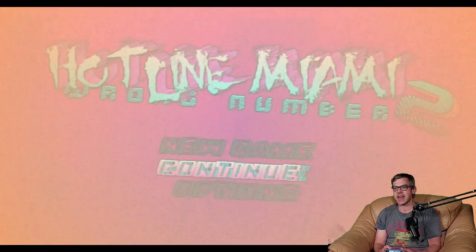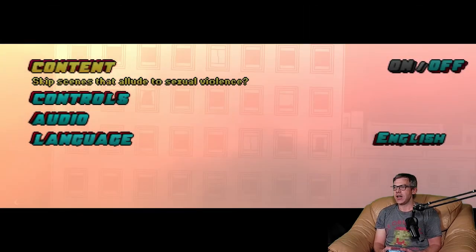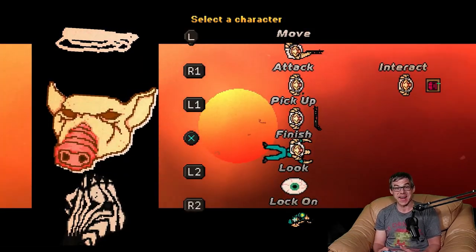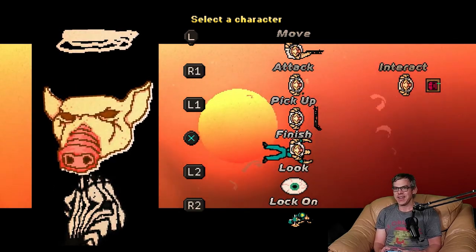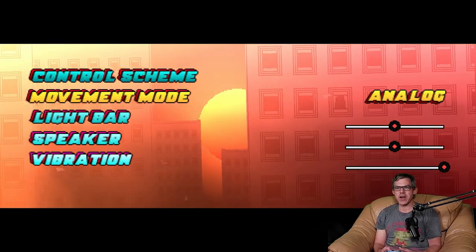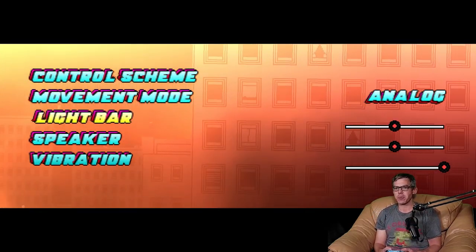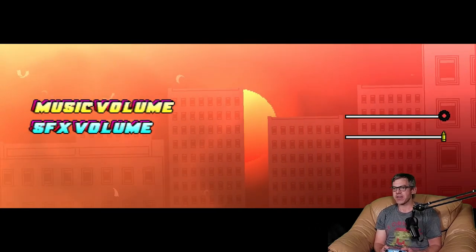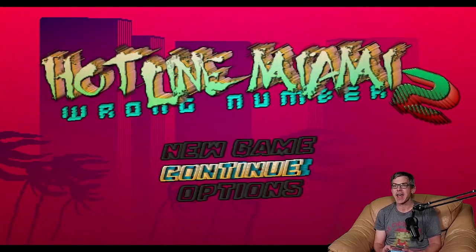Let's see what kind of settings we have available: Content Skip — off. Controls: Control Scheme — look at this, a proper button map! This isn't available in number one but good to see it's there on number two. Movement: Analog — or Digital? I wonder if that's to do with the left stick or the D-pad, not sure. Light Bar, Speaker, and Vibration — I'll leave all those as defaults, they look fine. Audio: Music and Sound Effects. Language: English. I think that is all the settings Hotline Miami 2 Wrong Number has available.